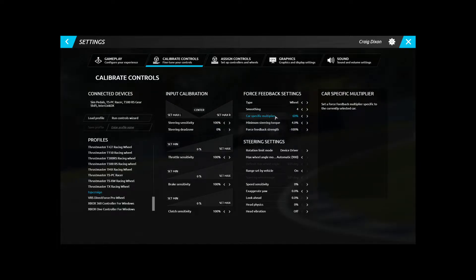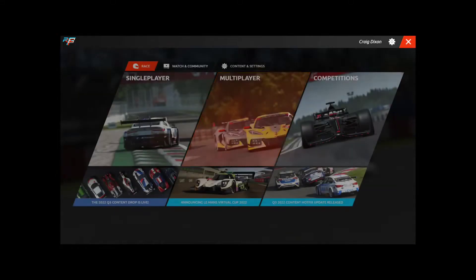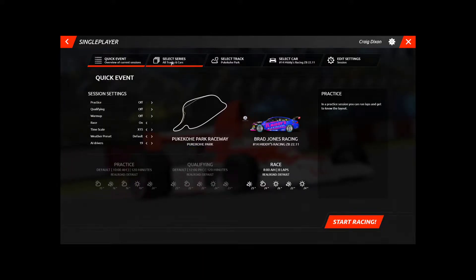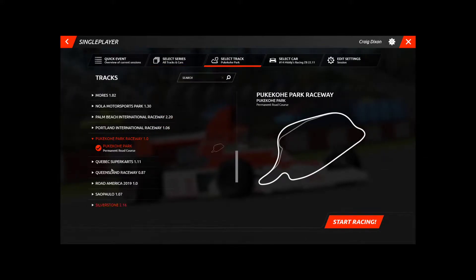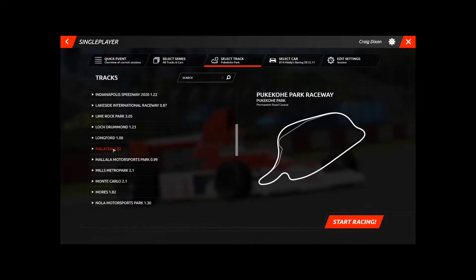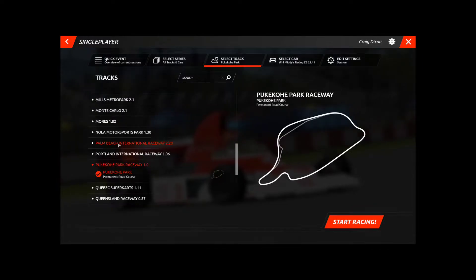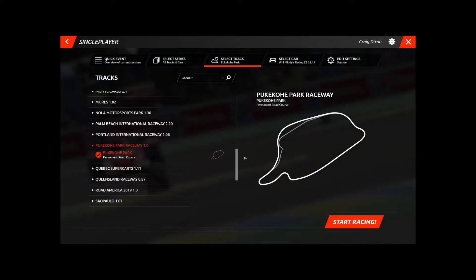That's for my wheel anyway, but feedback is really really good. Go to Single Player — really quick and easy. You can select your session settings. I don't even bother with Select Series, I just go Select Car and Track. Say I'm going to do Pukekohe — I've loaded all these tracks: Winton, Barbagello, Bathurst, Hidden Valley, Hampton Downs — whatever track you want.